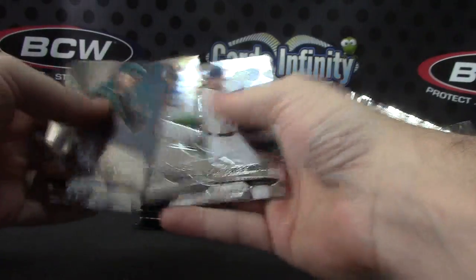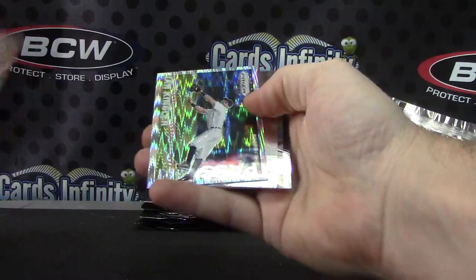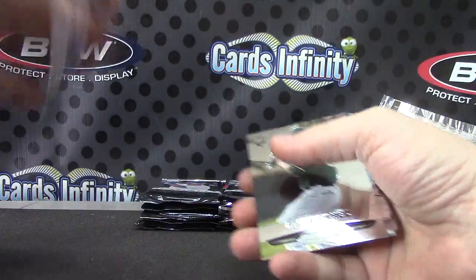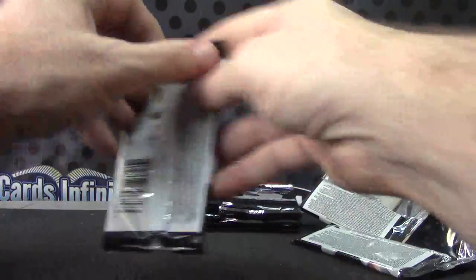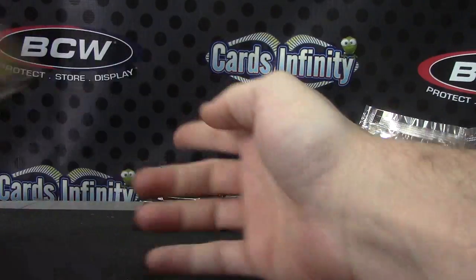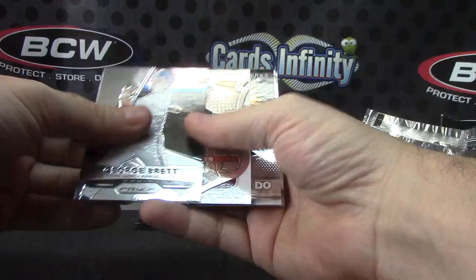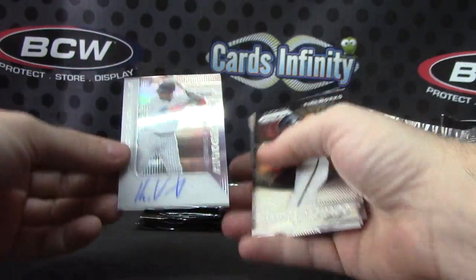Michael Franco, Brian Dozier — these are cool-looking cards, I think they're short-printed too. Ian Kinsler. They're numbered to only — actually, just numbered to a hundred, no big deal. Chris Davis. Brian Dozier, Adrian Beltre. Cal Ripken Prizm and Kendrys Vargas.